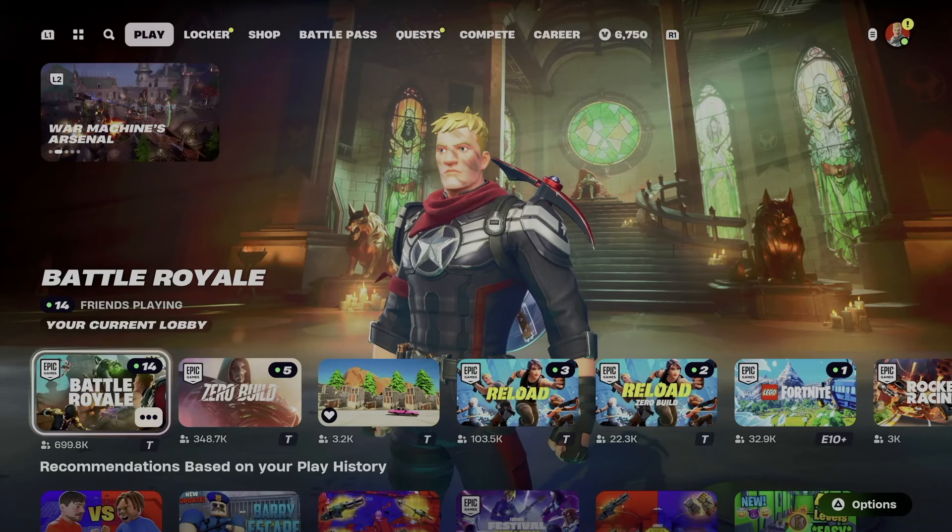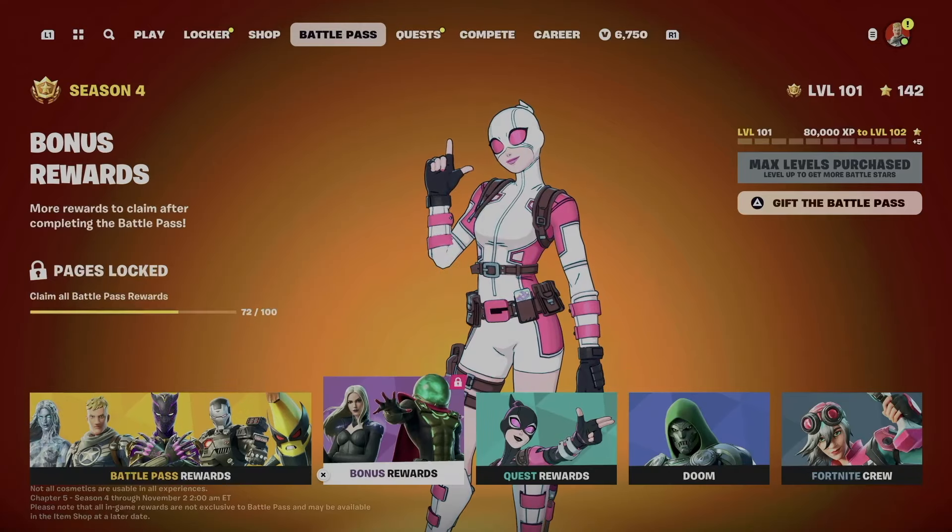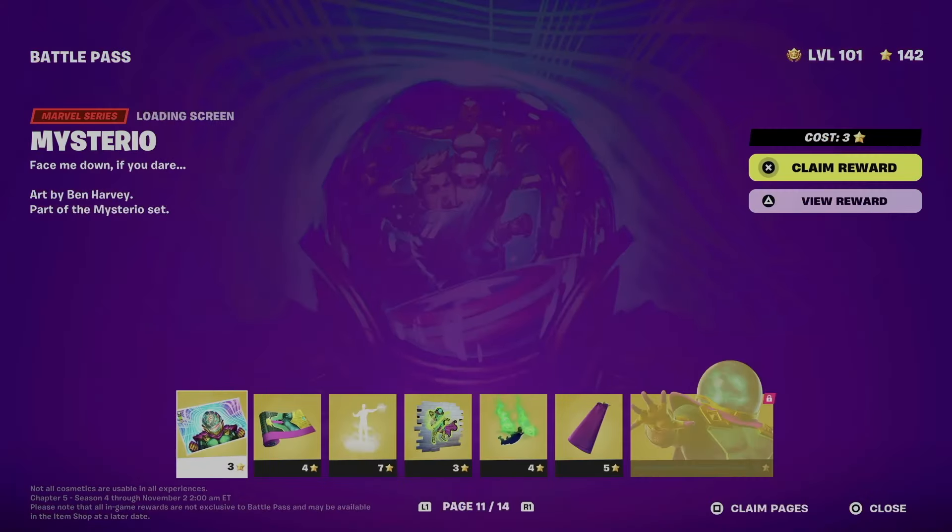Hey guys, today I'm taking a look at your Battle Pass. Let's get started — go into your Battle Pass tab, then Battle Pass rewards. In order to get to page number 11, you need to get everything from number 1 all the way to 10, so once you claim all those pages you can move on to this one.